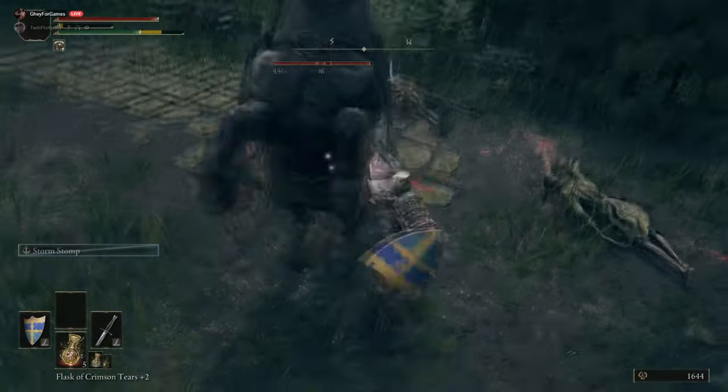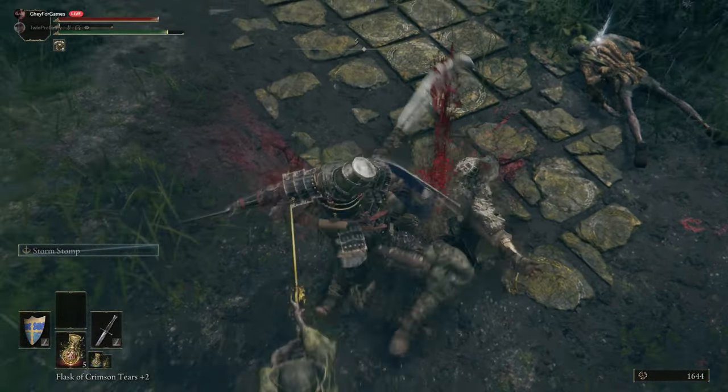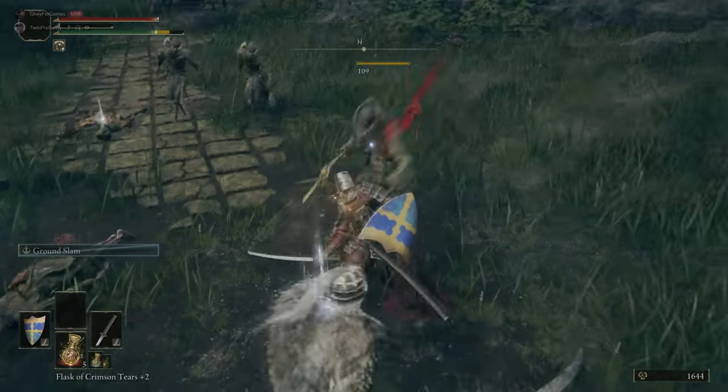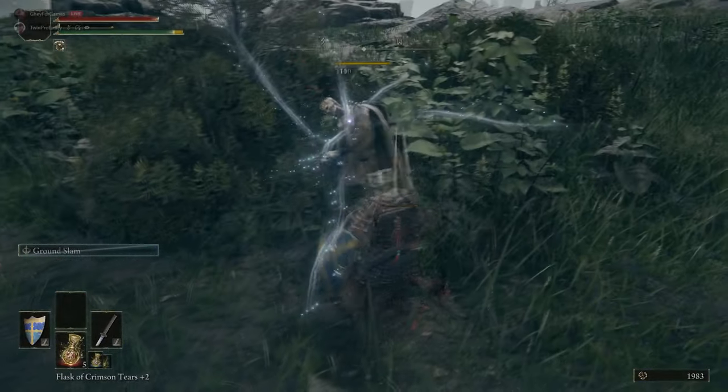Here's a technique we've found: the hiding sellswords on horses are a pain, but you can use Storm Stomp to stun them continuously and knock them off their horses. So bear that in mind — that's pretty helpful.